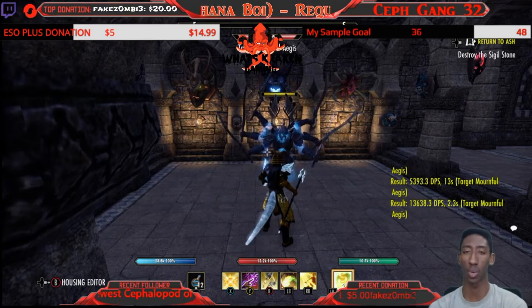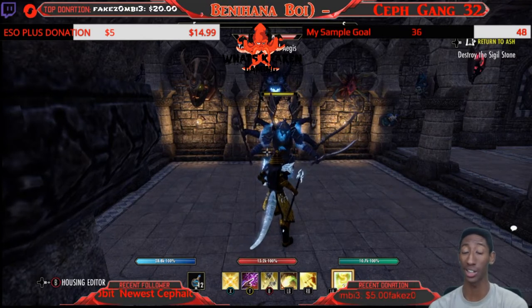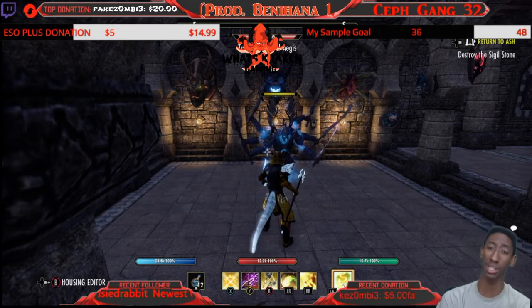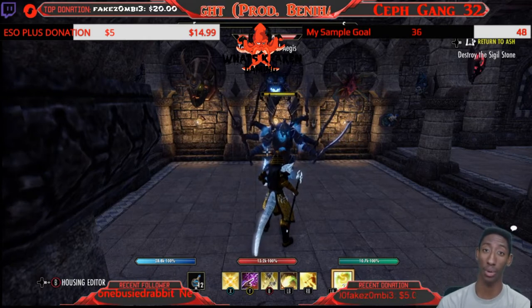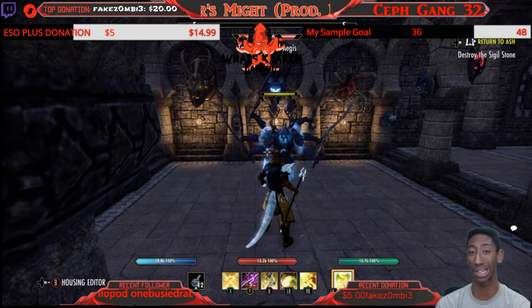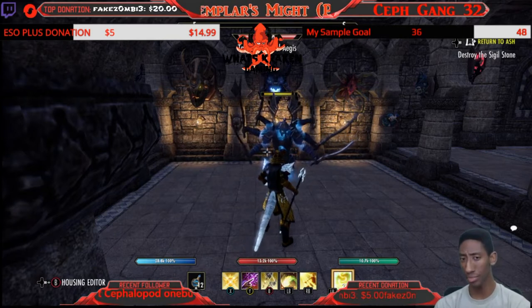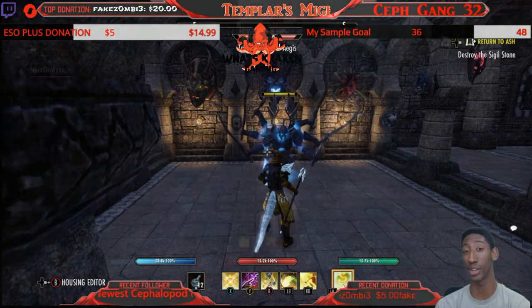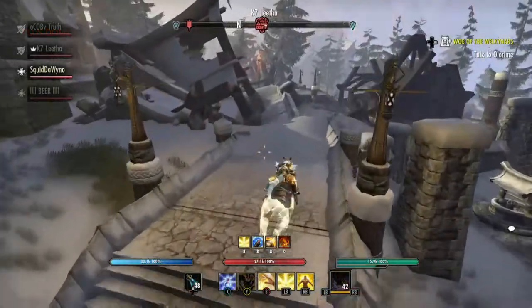You can time Total Dark against highly telegraphed rotations — like a Sorc going from Haunting Curse into Frags. As soon as Haunting Curse goes on you, throw Total Dark on them right away. You'll be able to see this in the gameplay video, where I'll analyze some of my outnumbered situations. It's better to show you than tell you, so let's jump right into the gameplay commentary portion.